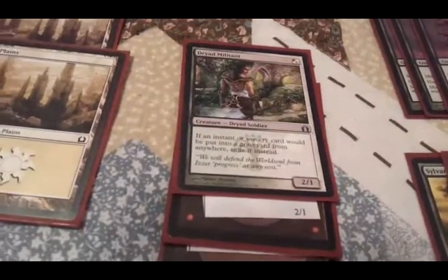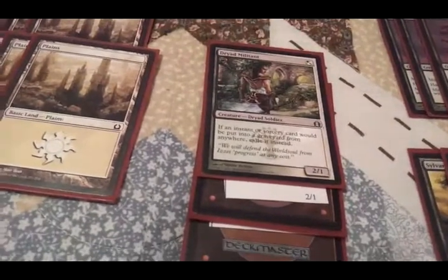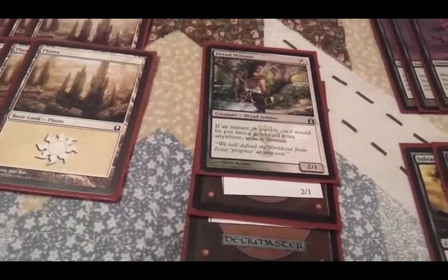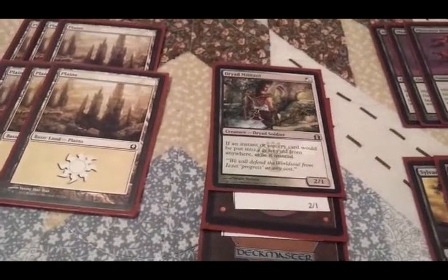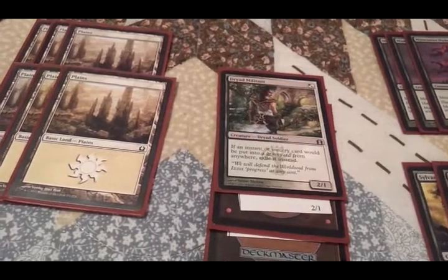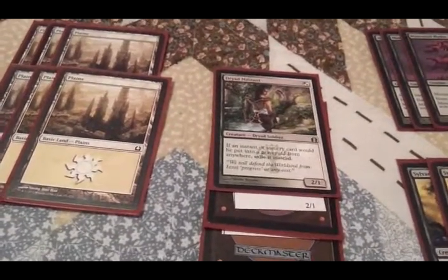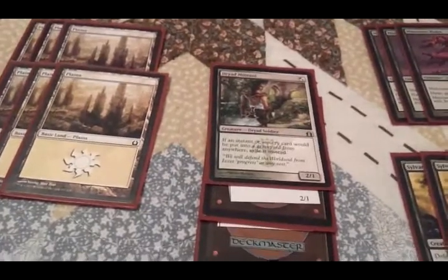For creatures: 3 Dryad Militant, the green-white equivalent of Soldier of the Pantheon. It's a 2/1 for 1 mana that, whenever instants or sorcery cards hit the graveyard, they're exiled. Because I get real sick of seeing a player use Elixir of Immortality to bring back his entire library, only to cast Sphinx's Rev 8 times in one game. It's a little depressing.